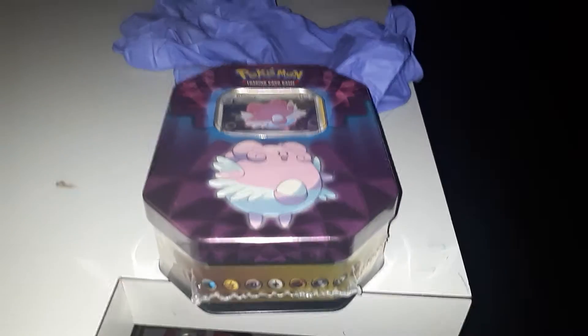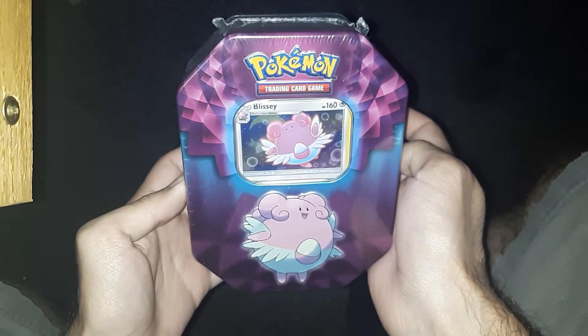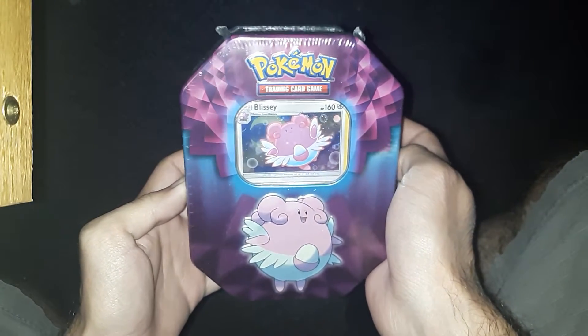I can show you guys around a bit, but you all know why you're here — and that is Pokemon cards. I got this Blissey Tin. I picked it up a while back. And for those of you guys wondering, I am sitting in the judge's chair. It is cushiony, yet firm, as our justice system should be.